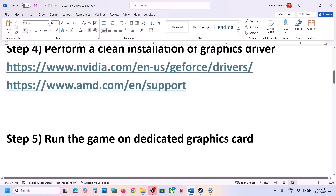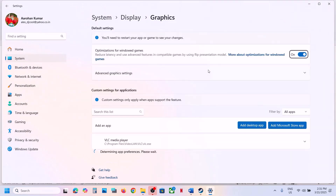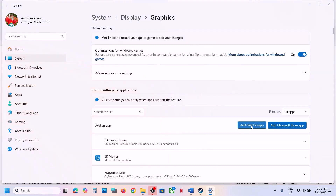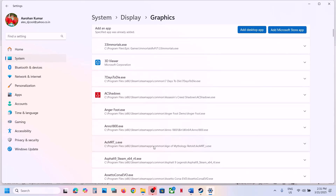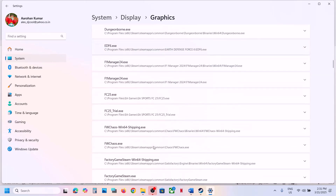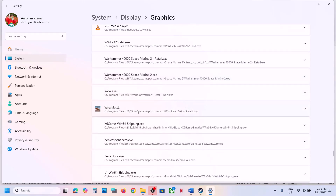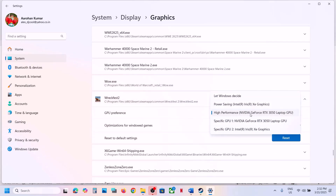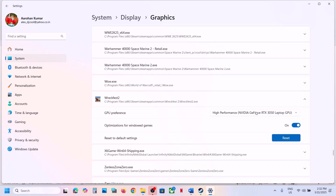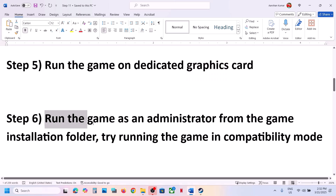The next step is to run the game on the dedicated graphics card. Type Graphics Settings in the Windows search box and click on Graphics Settings. Click Add Desktop App, go to the game installation folder, select the game EXE file, and click Add. Once the game appears in the list, click on it, select High Performance — you will see your graphics card listed — select High Performance and launch the game and check.